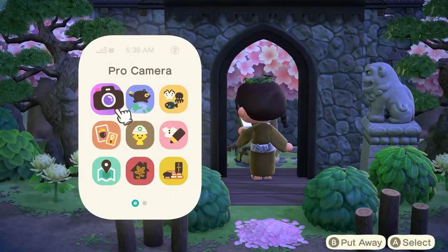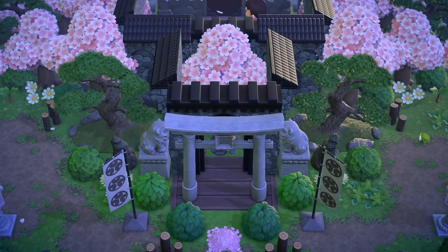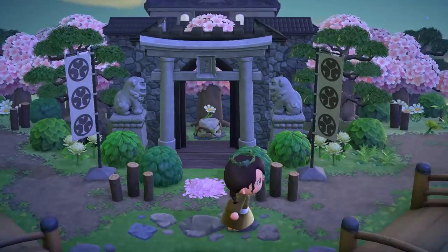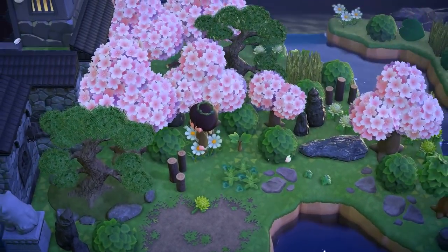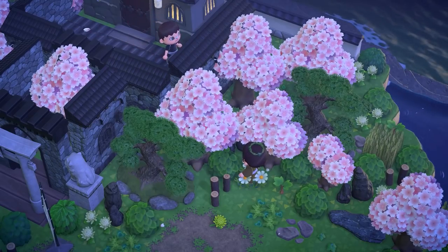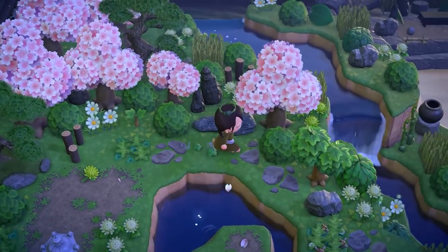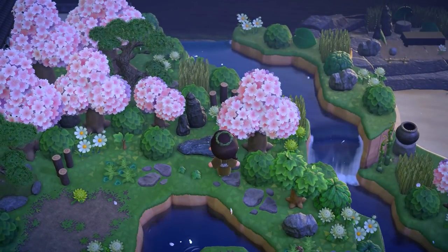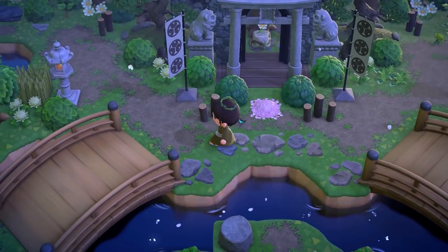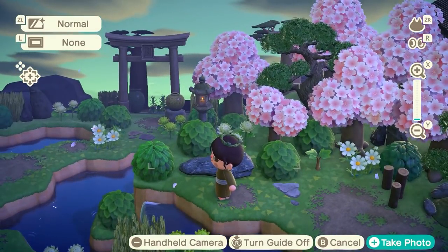They're using so many different items here to create this building and I think this is one of the best builds I've ever seen. There's a house back there — worth it for the builds though! I'm going to see if I can get another view to see what's making up this whole build. So there's actually a house back there and then some walls surrounding as well, a little bit of terraforming to add that extra level, and some zen fencing in the back. This island just feels perfect — there's just so much stunning detail everywhere.